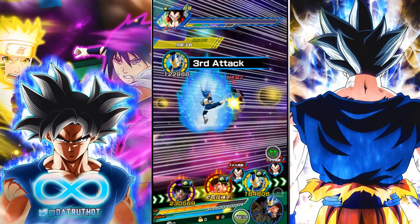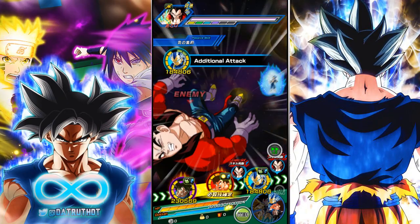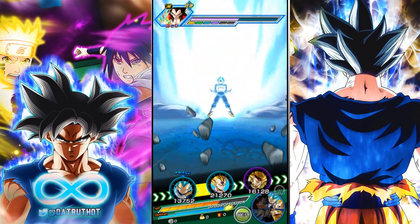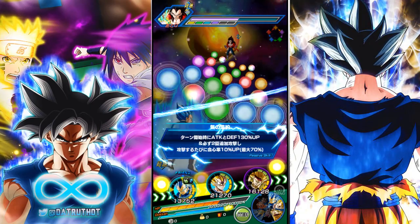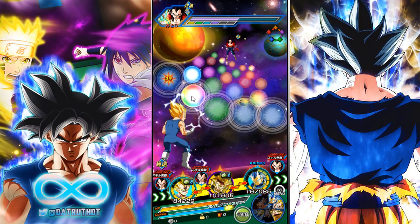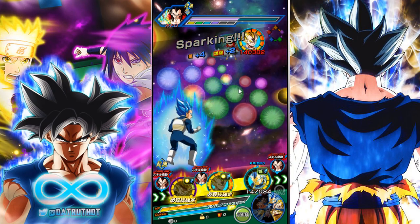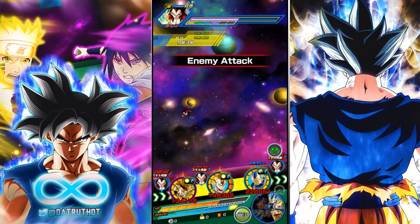Super Saiyan 4 Vegeta is an older event but he still hits pretty hard, so we'll definitely fall below 70% health here. Yep, there we go — Kaioken Goku takes a big hit. Let me make sure not to get same-type orbs when we move into the Cooler fight so Goku's passive stays active. We got the evolution Blue Vegeta transformation — he certainly transforms quite often, I really love that about that card.